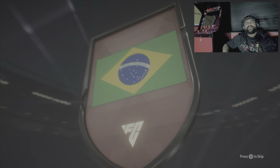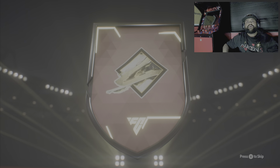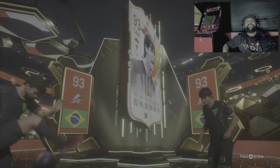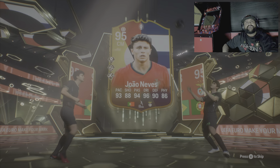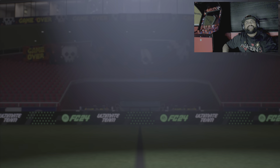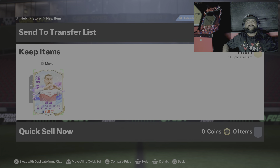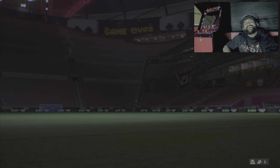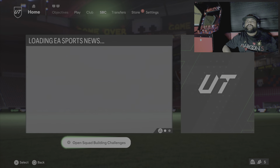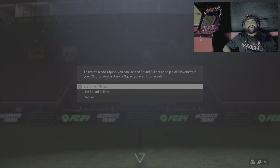Second one, 84 times 10. CAM, Brazil icon — Kaka! Oh my word, that's great. And a 95-rated John Neves — oh, we got Closer as well. Two icons in this pack and three 84s. We do have a dupe, so let's go and make another one. That way we can keep it to five 84 times 10.